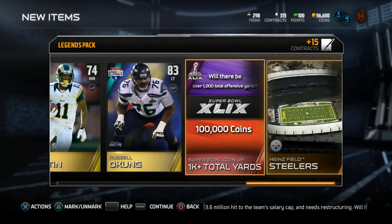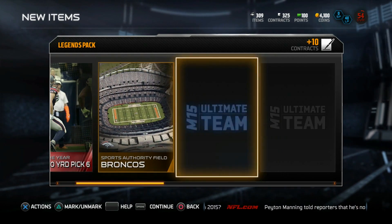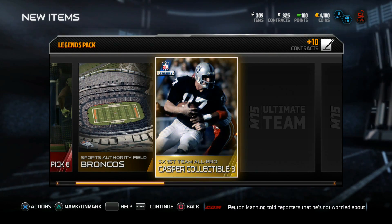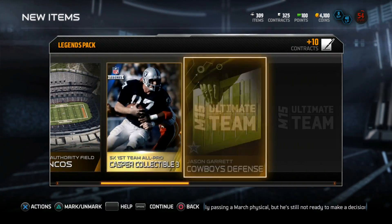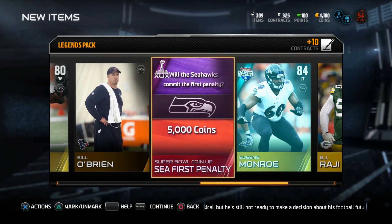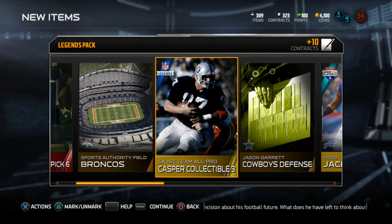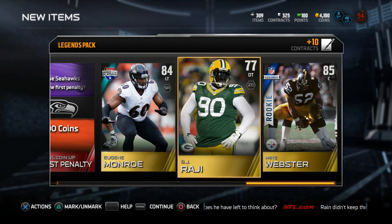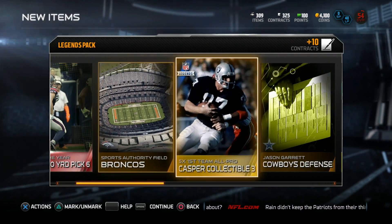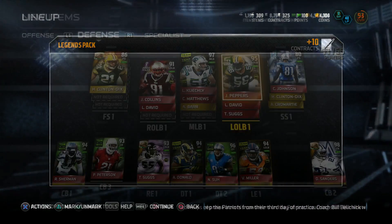Final legendary pack — not one elite in sight, just a ton of collectibles. JJ wide receiver pick-six collectible, Dave Casper collectible, a rookie Mike Webster — I got two legendary collectibles in this one. Too bad they don't go for anything. And a 5,000 coins if Seattle commits the first penalty. These packs are so freaking bad, so rough — just a ton of collectibles. Hopefully some of these collectibles can hit and I'll make some coins back, but so far not so good with legendary packs today.